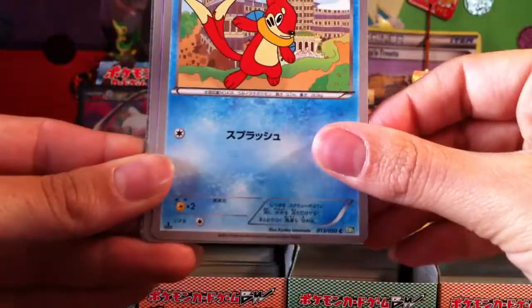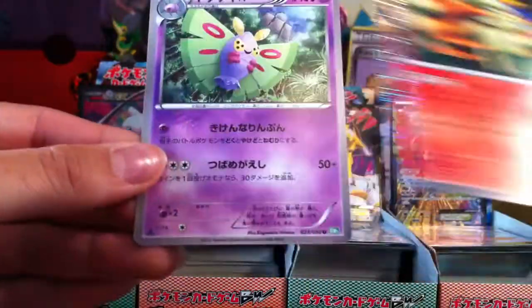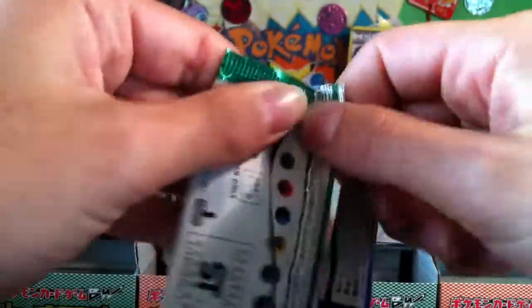Aipom, Weasel, Drifloon — nice Ninetales Holo. And a Dust Hux. I just keep glancing over at that Reuniclus shiny, it looks freaking amazing.